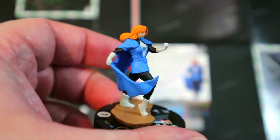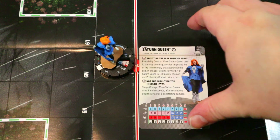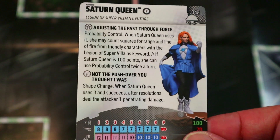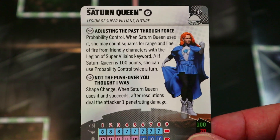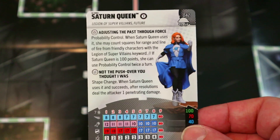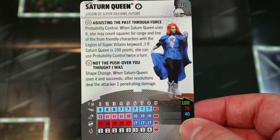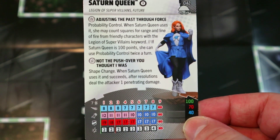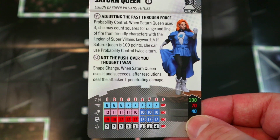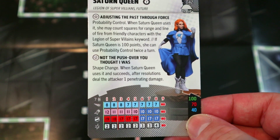Moving right along we have Saturn Queen, who looks pretty cool. I don't know much about these characters — they're from the Absolute Power storyline with evil Batman and Superman. She's got Legion of Super Villains and Future keywords, Team Player team ability, and is 170 or 40 points. Her trait: when she uses Probability Control, she may count squares and range and line of fire from a friendly character with the Legion of Super Villains keyword. If she is 100 points, she can use Prob twice a turn.